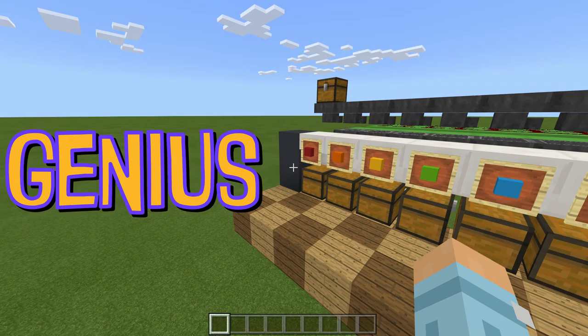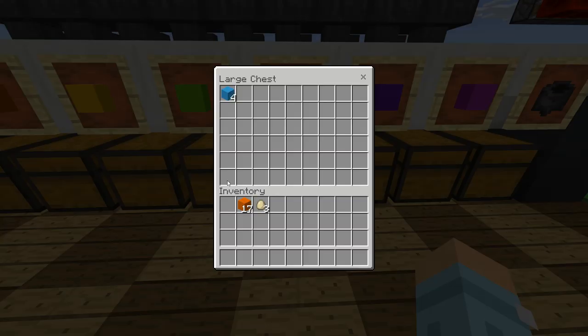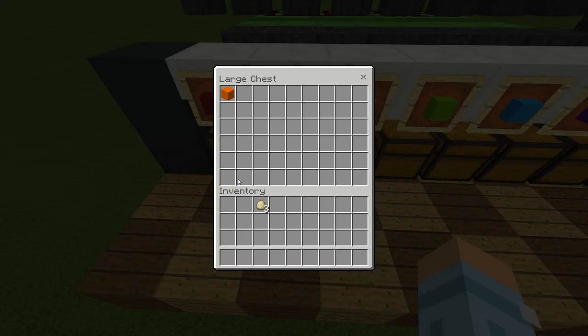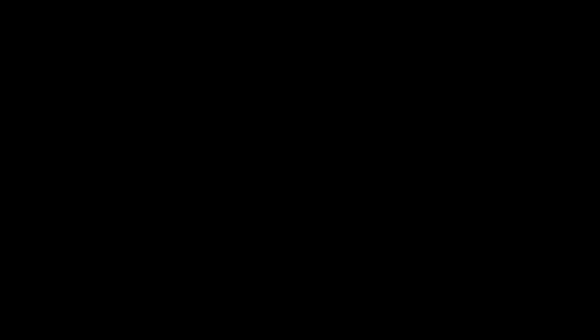So what exactly is an item sorter? Well an item sorter is exactly what it sounds like — it's going to sort out your items. This item sorter sorts out different types of concrete, but you can make it as long as you like and it would sort out every stackable block in the game. So this is our input here. If I put in light blue concrete it goes to the right into the light blue concrete chest. Orange goes to the orange chest. And if I put an item not meant for any of these chests, it goes into the last one — our rubbish chest. Basically anything which doesn't have its own filter, like these three eggs.